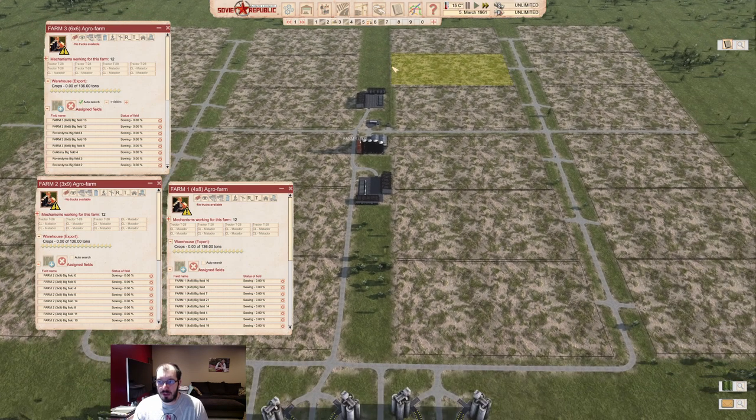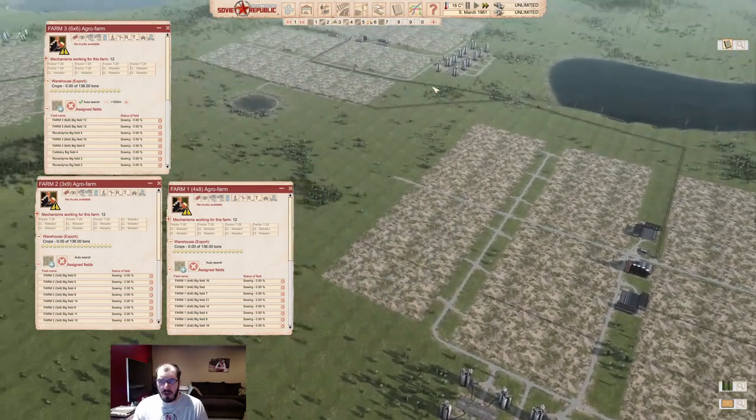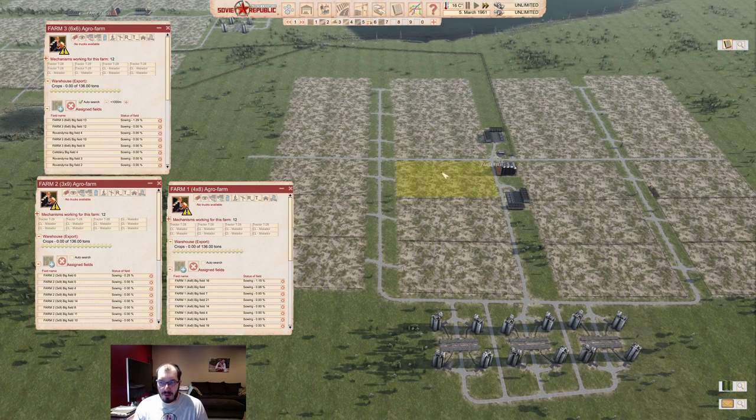Tractors will go out now. For all the farms, I thought I'd be clever and assign fields so a tractor comes out, gets the first field done, and then jumps to the field across from it. The four by eight, for example — I optimized all of these for harvesters, not for tractors. The way it's set up is field one through eight in sequence, so technically all eight harvesters would start on those fields at the beginning.